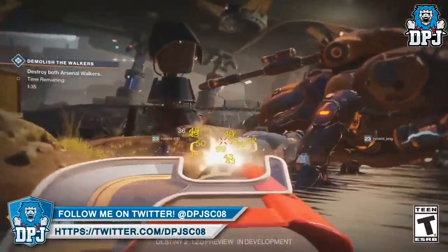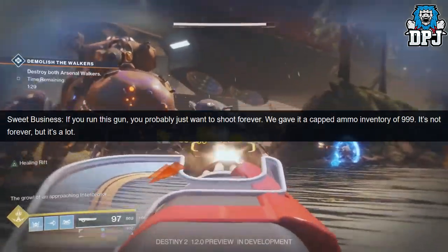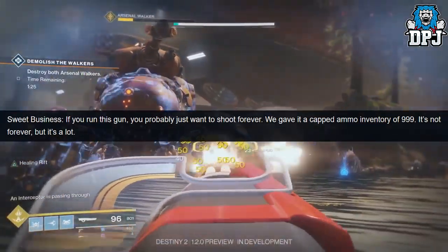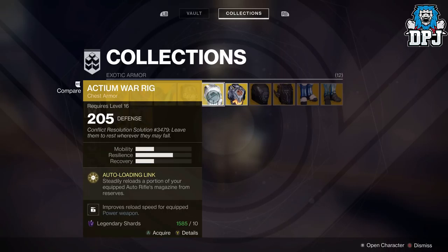Changes are also being made to the Sweet Business. If you run this gun, you probably just want to shoot forever. They gave it a capped ammo inventory of 999 — it's not forever, but it's a lot. That is absolutely crazy. Imagine using this exotic with the Titan exotic chestpiece, the Actium War Rig — you'll be able to shoot forever.